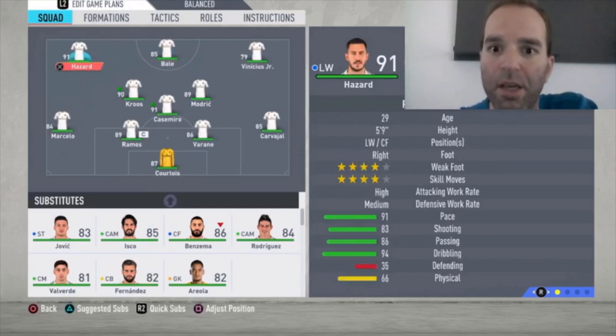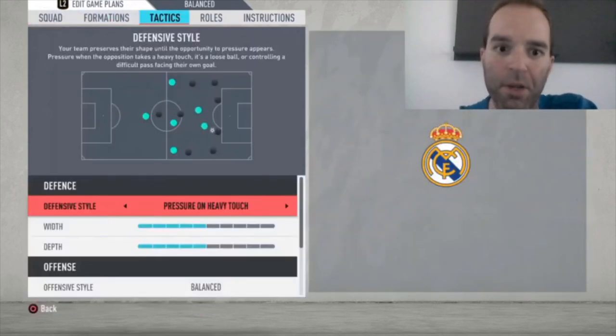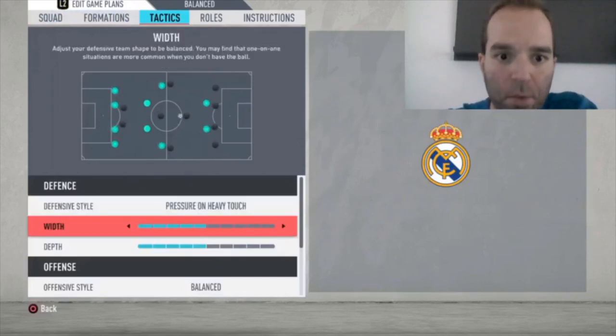The last player is Eden Hazard on the left wing — 91-rated, 91 pace, good shooting, good passing, fantastic dribbling. Four-star weak foot, four-star skill moves. He's really amazing.